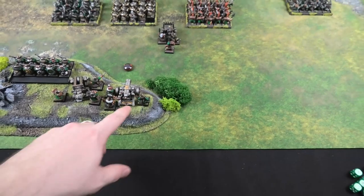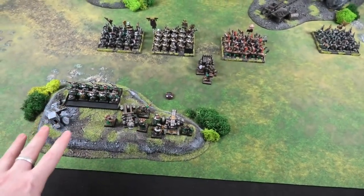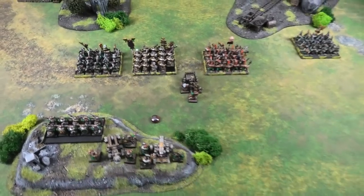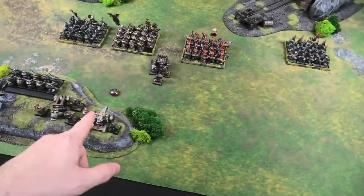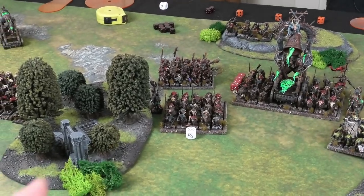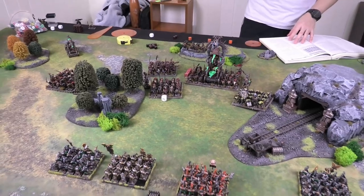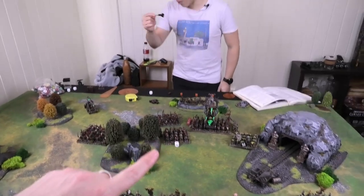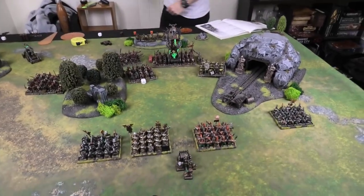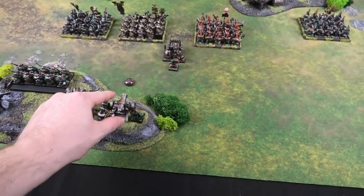The cannon with the Rune of Forging is lined up at the lone Warlock Engineer, hoping to bounce through a rank of Storm Vermin. Characters out in the open can be targeted freely by guess weapons. Soss guesses 25 inches — exactly 25 inches on measurement, but just slightly in front of the target. The cannonball overshoots the engineer and travels through four ranks of Storm Vermin.